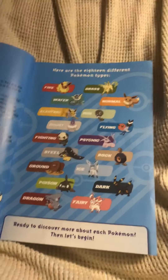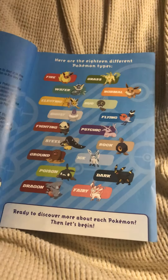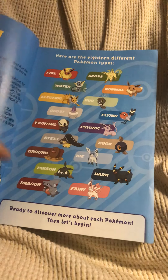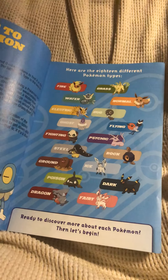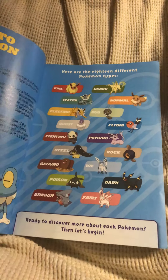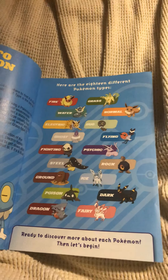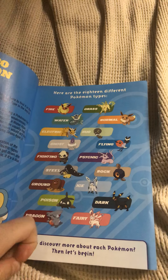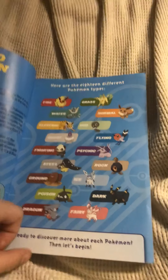Here are the different types: fire, grass, water, normal, electric, bug, ghost, flying, fighting, psychic, steel, rock, ground, ice, poison, dark, dragon, and fairy. I like how for fire, grass, electric, water, psychic, dark, and ice they used all the Eeveelutions.